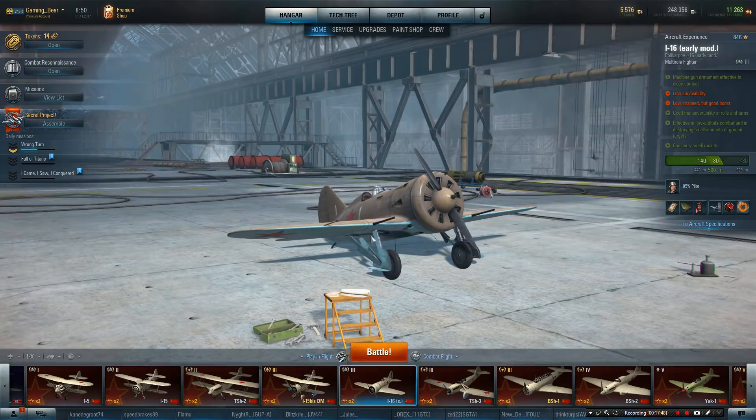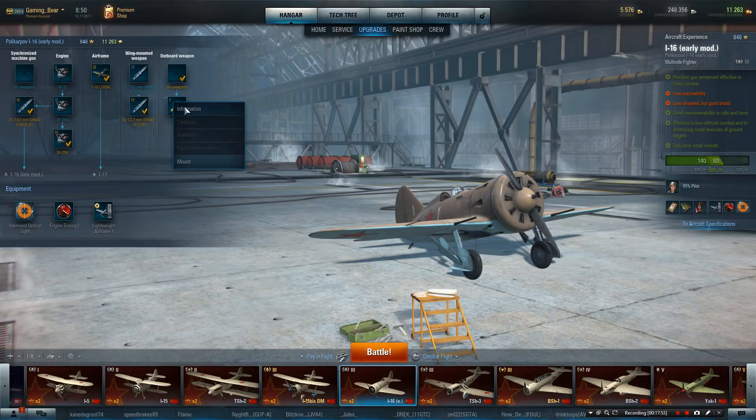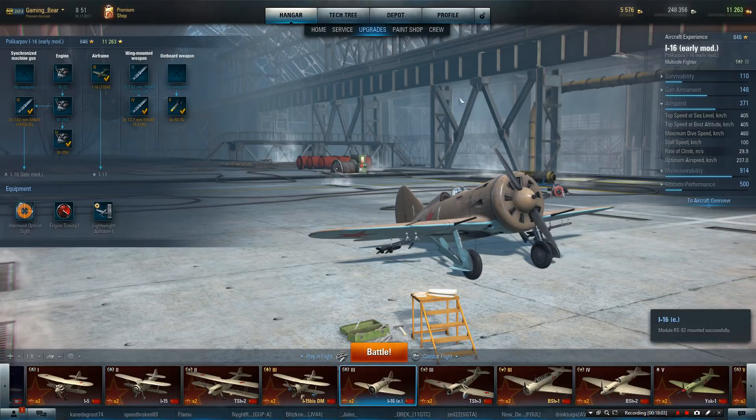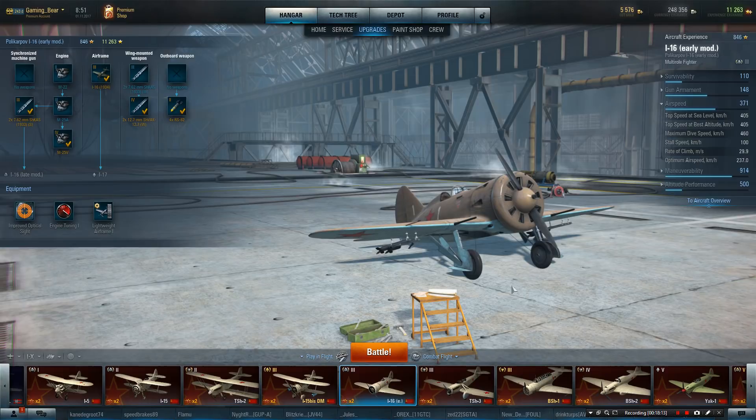Let's stick some rockets on. What you lose by putting the rockets on: we're losing 4 airspeed, and a slight loss of climb. So without further ado, let's get into a battle showing what it's like with the rockets.